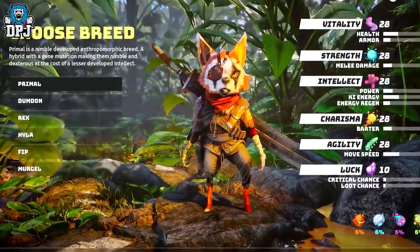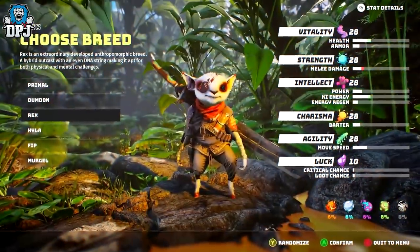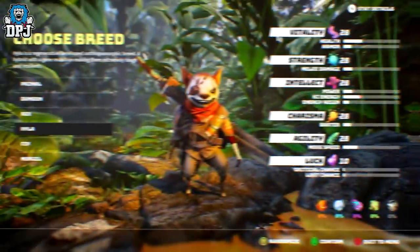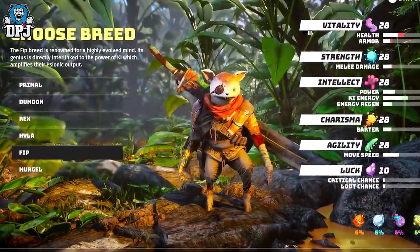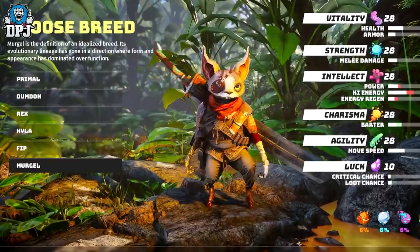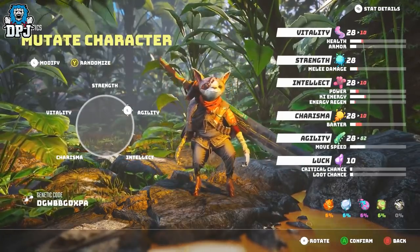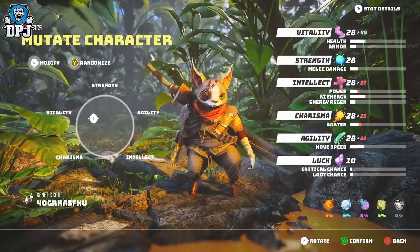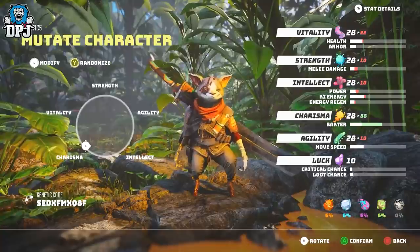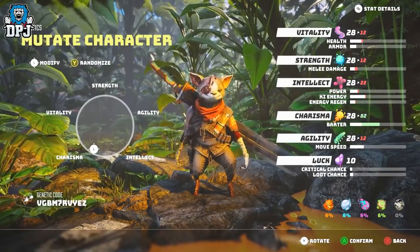Getting into the character you'll play — there are 6 breeds, all offering slightly different attributes: Primal, Domden, Rex, Hyla, Vip and Merjol. The attributes you can level up are: Vitality, which levels health and armor; Strength, which levels melee damage; Intellect, which levels power, kite energy and energy regen; Agility, which levels movement speed; Charisma, which levels barter; and Luck, which levels critical chance and loot chance. Spending more into certain attributes when creating your character also affects how your character looks — more Intellect gives a bigger head and brain, Charisma gives a cheeky smile, Agility makes you taller and thinner, Strength makes you tall and jacked, and Vitality makes you a little chunky.